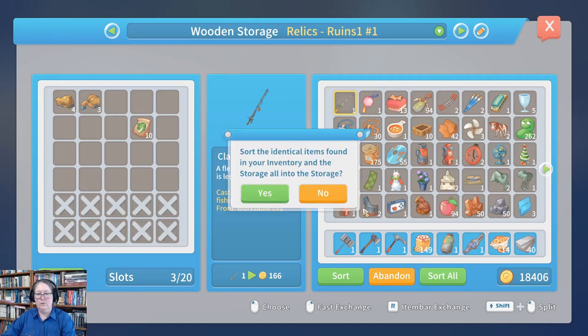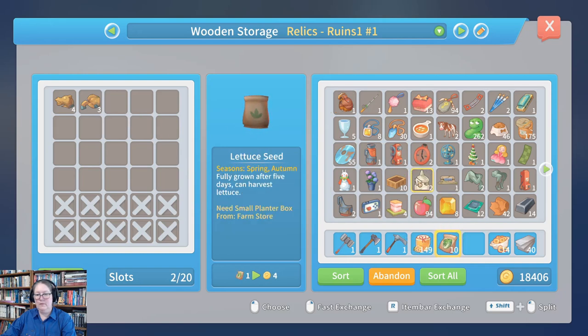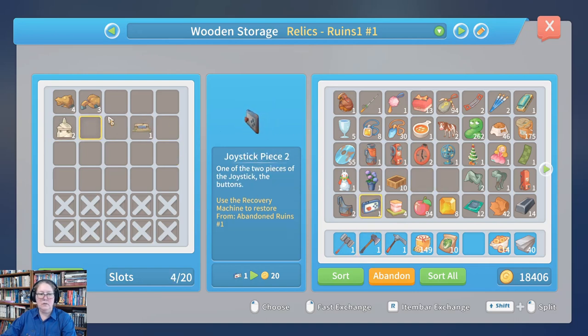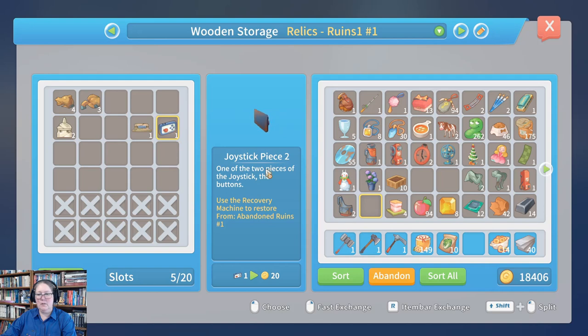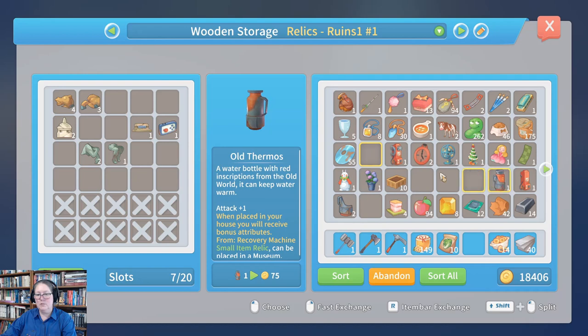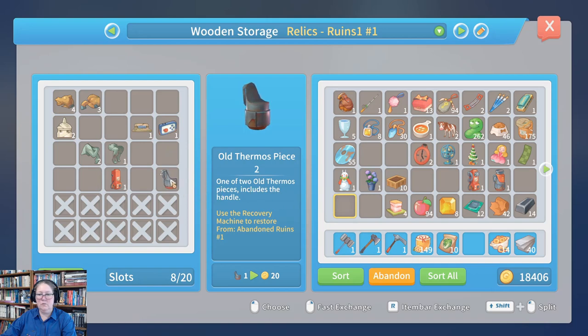Let's sort everything out because we need to do that. What is my lettuce doing in there — that doesn't need to go there. Let's grab my monument model piece one and piece four and the joystick — is that piece four of four? Alright, joystick only has two so we're going to stack them vertically. We have the thinking can piece two and piece three, and we have two relics to stick in our house: piece three of the old talker and piece two of the old thermos. Nifty.